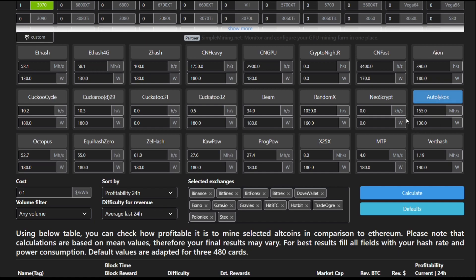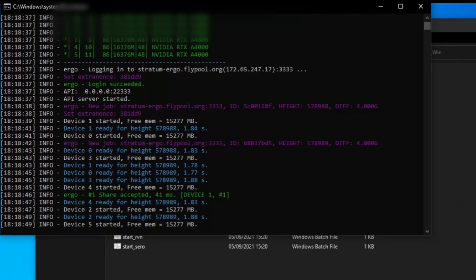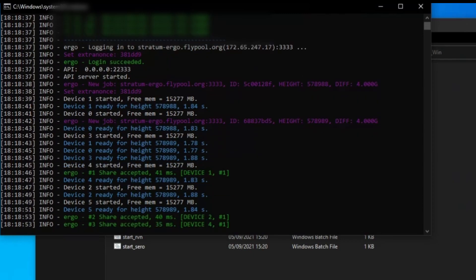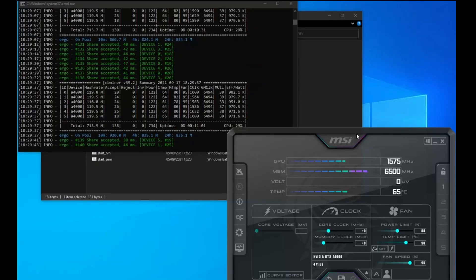That's pretty good to know — so it's going to be really interesting to see what the A4000 actually does. I've never mined Ergo before, so this is going to be a bit of fun. There we go — first Ergo share, oh my god, epic times! Getting loads of shares. Let's let this run for 15 to 20 minutes and see what it reports in terms of hash rates.